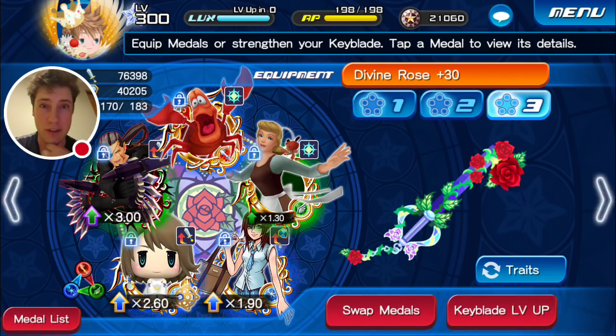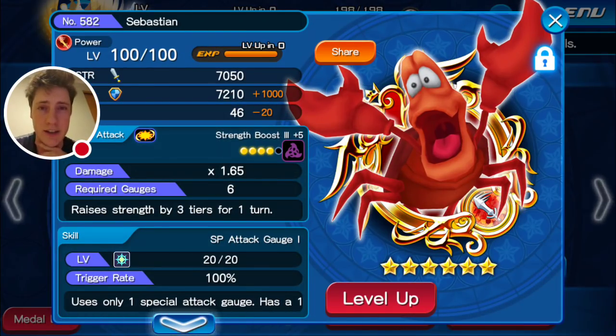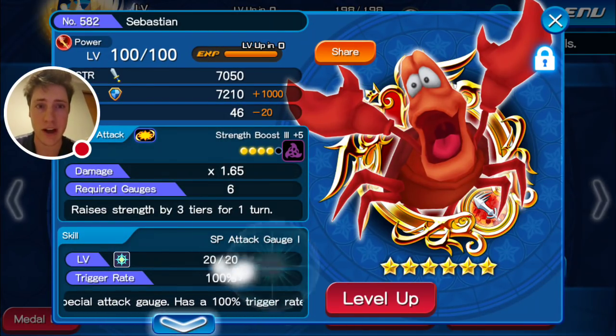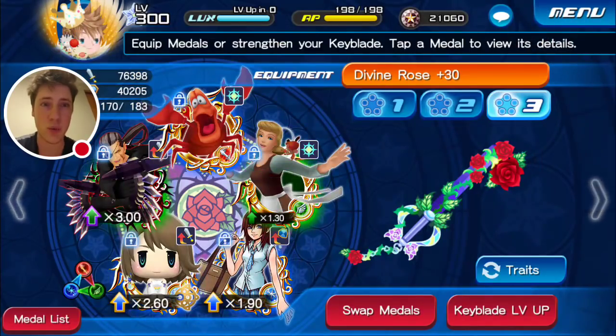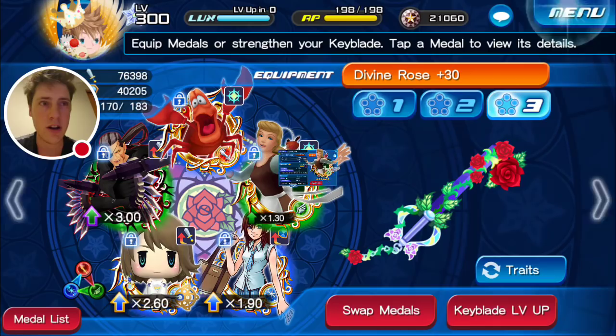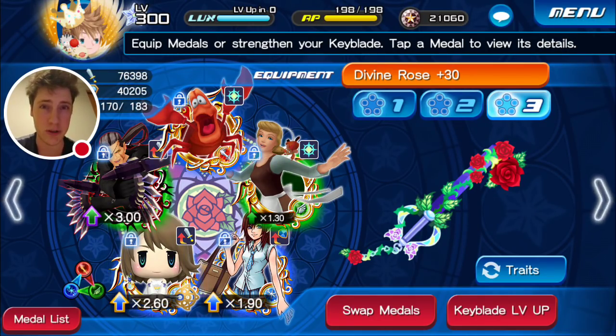But what if we didn't want to use skill perks every single time? Why would we potentially not want to use that? If you'll notice these Special Attack Gauge 1 and 2 skills, they both have a 100% activation rate no matter what level they're at, so you never ever have a chance of failing those. Therefore, if you were using lots of those, or Attack Boost 3 max, or the combination skill Attack Boost 3 max plus Special Attack Gauge 2, you'd never really have to worry about the skill perks activating. You could feel free to use critical hit perks or some of the other ones instead.